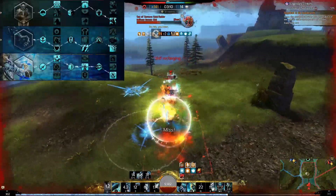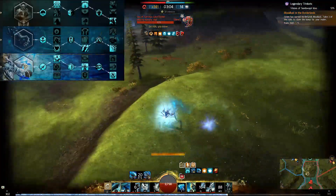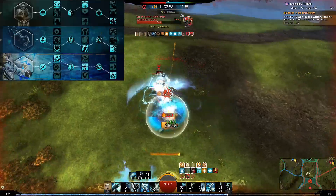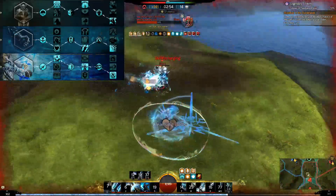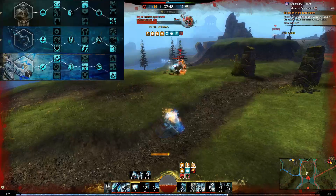For the traits, I went with Virtues, Radiance, and Dragon Hunter. Virtues will make it so that when we use our F1 ability, we deal more damage as well as turning Virtue 3 into a stun break. Radiance will help us reach 100% crit chance whenever we enter our burst windows. Dragon Hunter traits like Piercing Light will make it so that our traps slow enemies, making them more potent — not only are they stuck in the trap for longer, but they are also in sword's reach.